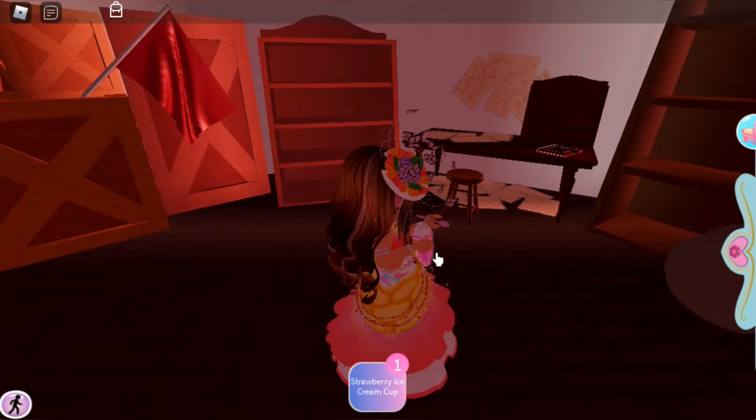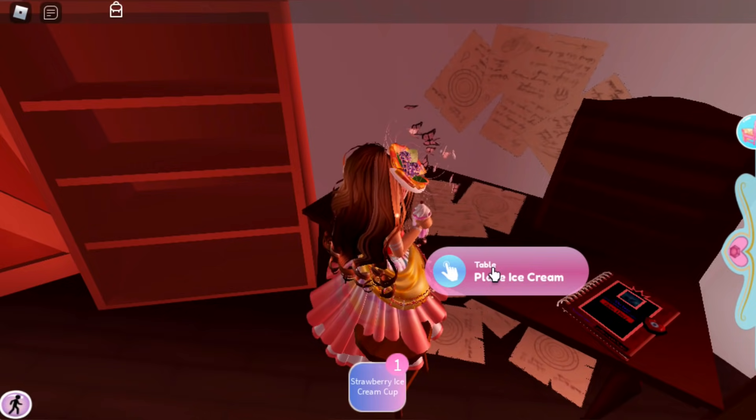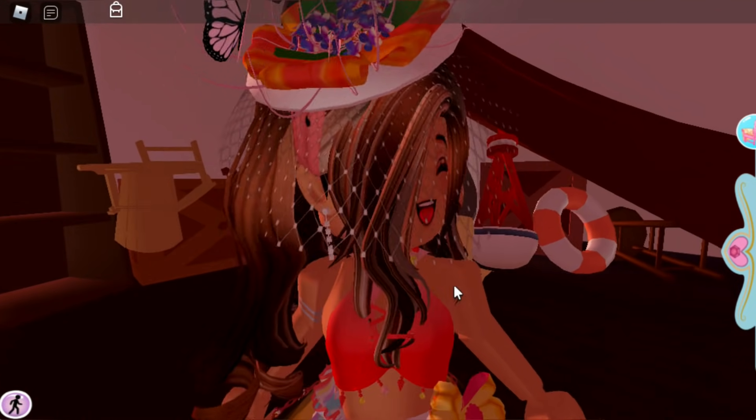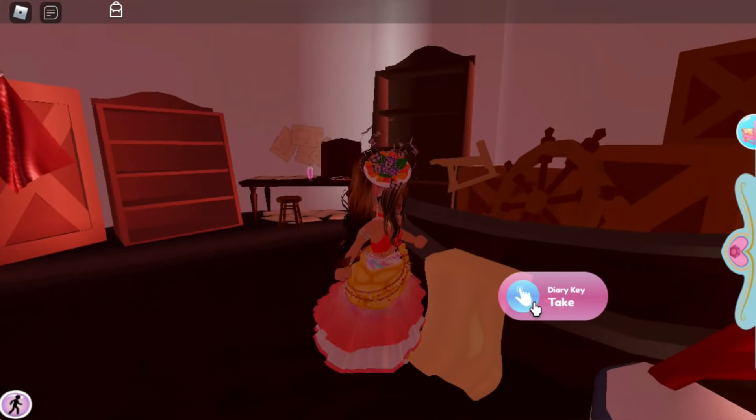You need to leave the strawberry ice cream cup on the table — walk near it and a pop-up will come up saying to place it there. Then you gotta go find a key. You can pause the video if you want to find it yourself, or just keep watching — I'm going to tell you where it is. It's right under this cloth; click it and the key will be right there.